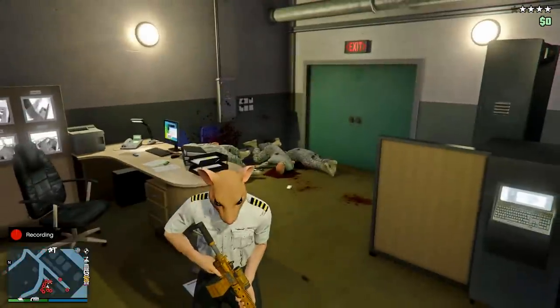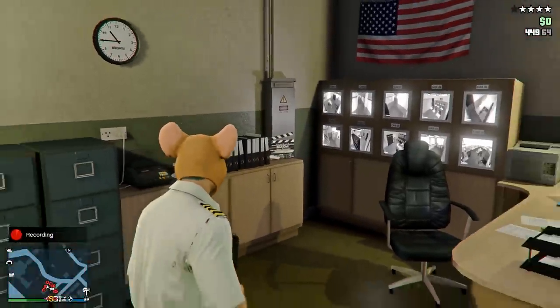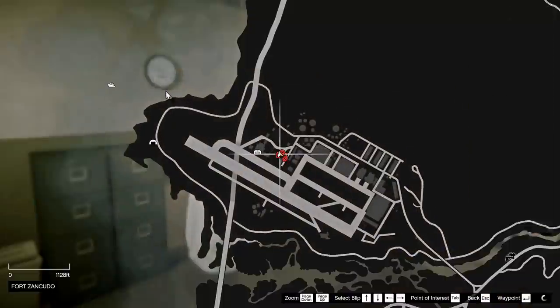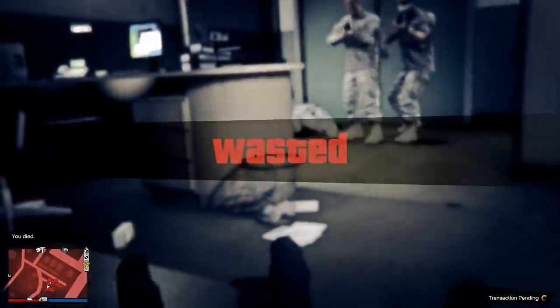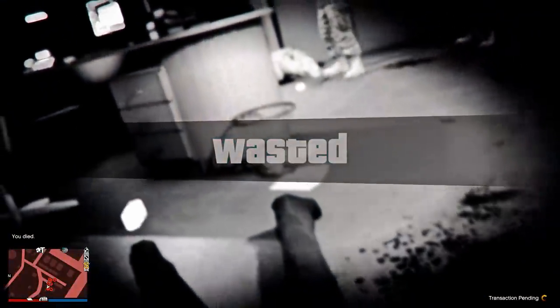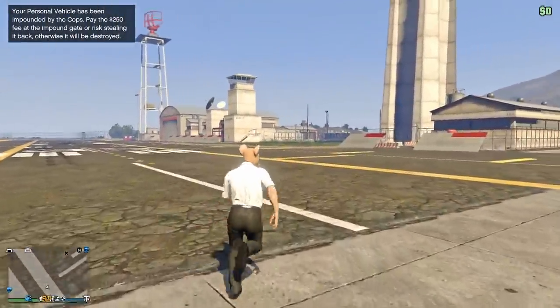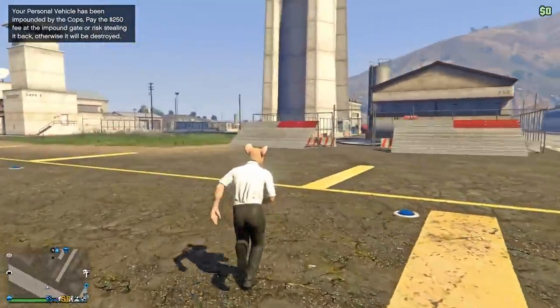This one will be a little tricky if you do not have a hangar inside of Fort Zancudo. If you don't, I would probably recommend getting Lester to take the cops off of you — I think it's the 'cops turn a blind eye' option. That should let you into the military base without getting any stars.